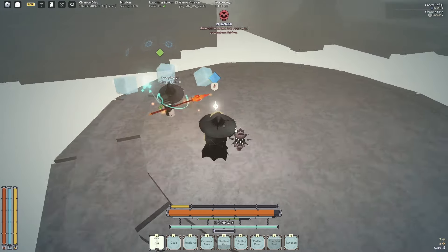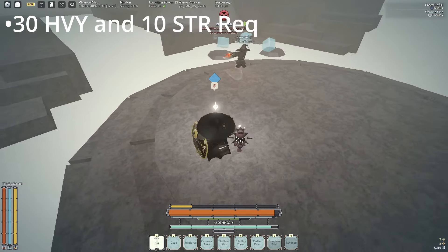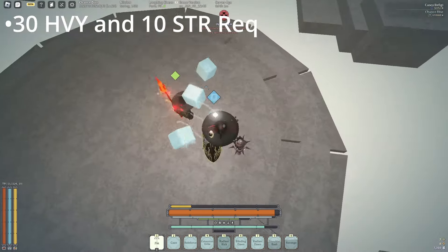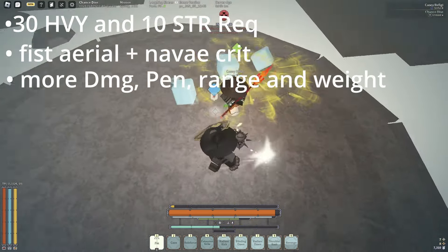To quickly summarize why this weapon has been massively overlooked: at just 30 weapon and 10 strength — which is really nothing, so who cares — you get, at the price of swing speed and end lag, a fist aerial, nevae critical, more damage, pen, and range.